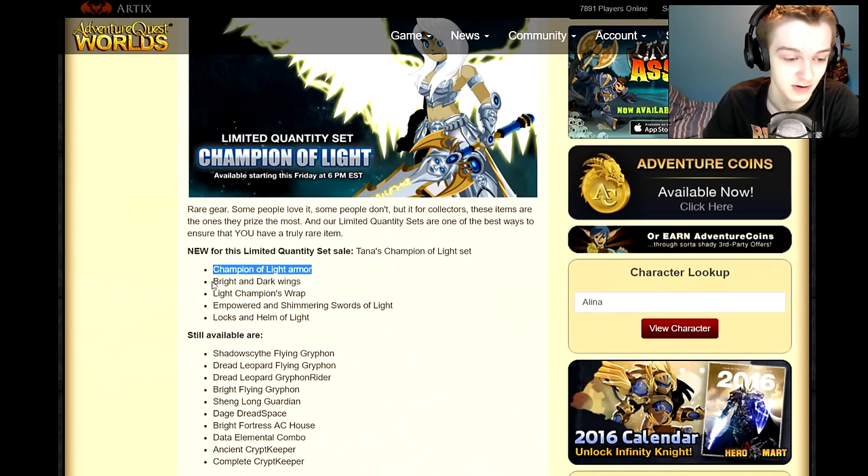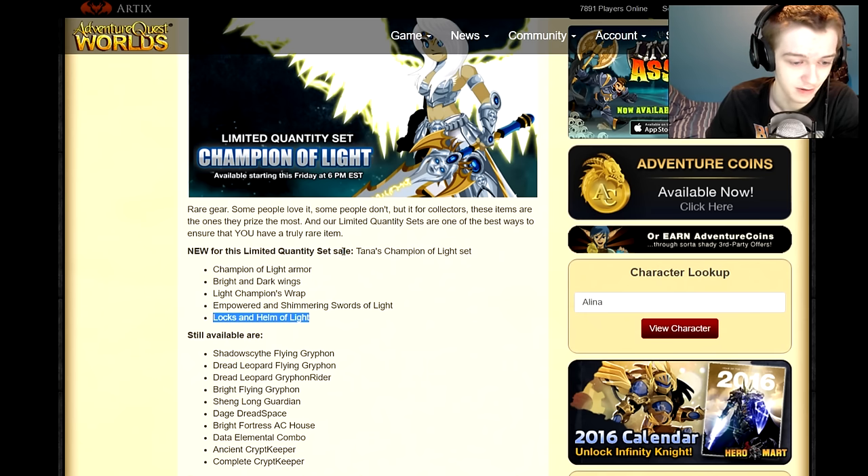Champion of Light armor — you'll get the bright and dark wings, the Light Champion wrap, the empowered and shimmering swords of light — two swords — and locks and helm of light. So a helmet and locks, two swords, and a wrap. I thought wraps were like capes, but I don't know what the wrap would be. The bright and dark wings — so two capes. You get an armor, two swords, and two helmets.